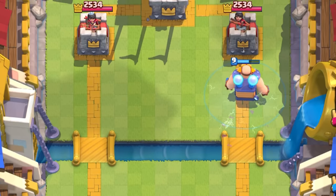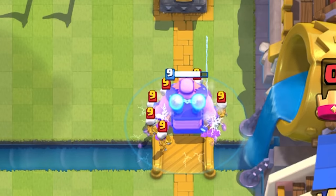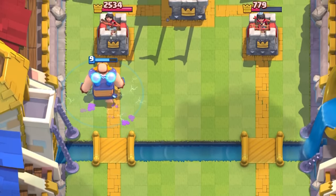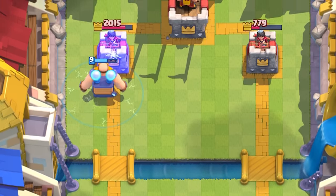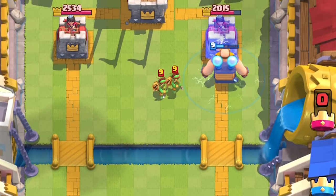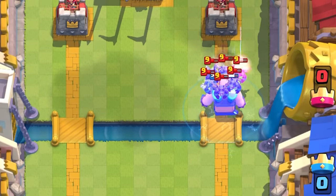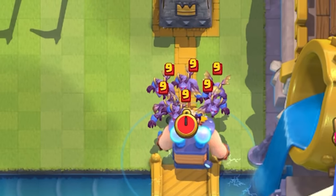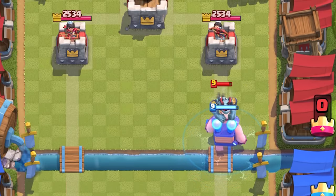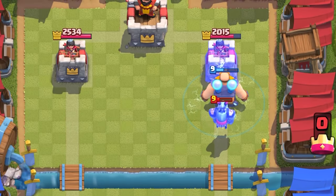Each time a unit attacks him inside the radius, he reflects 120 damage per attack onto multiple targets with no cooldown, so Skeleton Army will die immediately. It may still be worth using Skeleton Army as a last resort since 15 skeletons deal 1005 damage before they die, knocking out one-third of his health. Goblins die after two stabs — that's only 504 damage for two Elixir, just 15% of his health. Goblin Gang is slightly better because the ranged spear goblins can be planted outside the reflection radius. Minion Horde melts after two hits — swarm cards are no match.